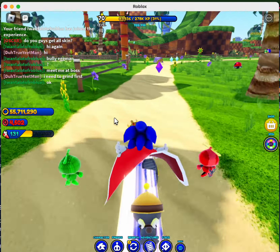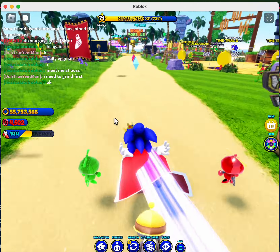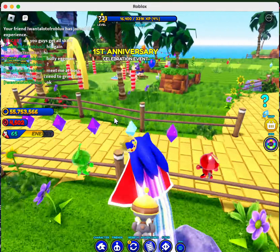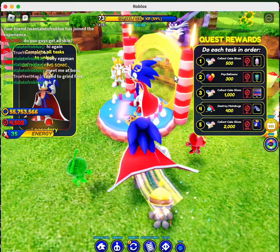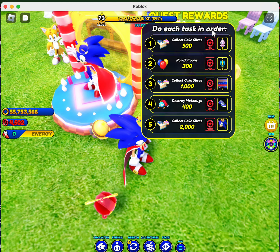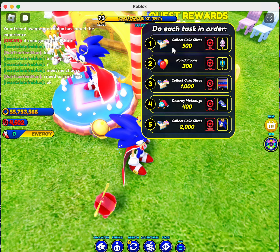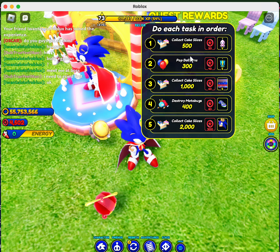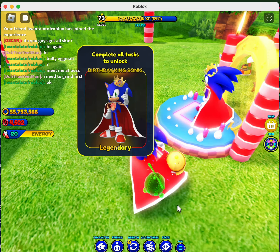Here's the main point: we're trying to get Birthday King Sonic. What you want to do is first go to the first anniversary place to get your quest. You have to do each task in order: collect 500 cake slices, pop balloons, collect cake slices, destroy motor box, and collect cake slices again. A tip: popping balloons and destroying motor boxes actually helps with collecting cakes.